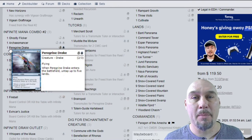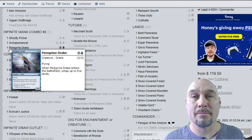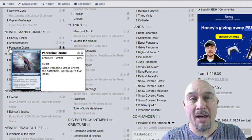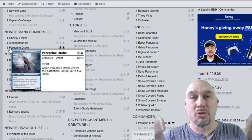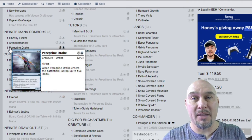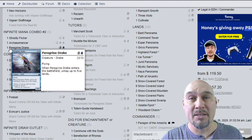The second infinite mana combo uses a combination of Peregrine Drake, Archaeomancer, and Ghostly Flicker to generate that mana. How this is done is with Peregrine Drake and Archaeomancer on the battlefield — you use Ghostly Flicker targeting both of those creatures, exiling them, returning them to the battlefield. Archaeomancer triggers, brings back the Ghostly Flicker. Peregrine Drake triggers, untaps five lands, and repeat.